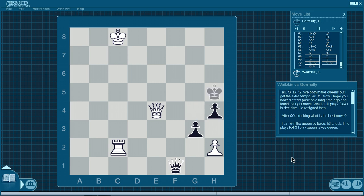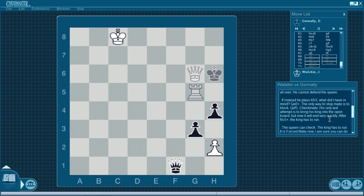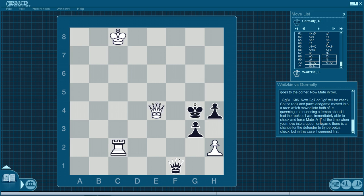His only last attempt is to bring his king into the open board, but it'll end very quickly. After Rook c5 check, the king has to run. The queen can check, the king has to run — it's forced mate. For example, Rook g5 check, the king goes to the corner. Now mate in two: Queen g8 check, King h6, and Queen g7 or Queen g6 will be checkmating. So the rook and pawn endgame moved into a race, which moved into both of us queening — me queening a tempo ahead. I had the rook, so I was immediately able to check and force mate. When you move into a queening endgame, there's a chance for the defender to try perpetual check, but in this case I queened first.